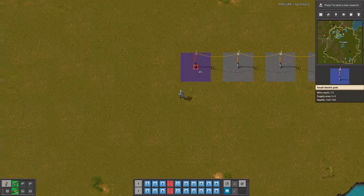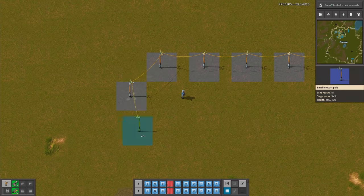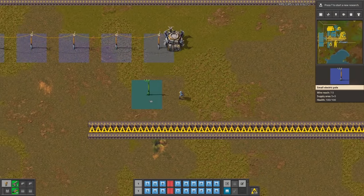Every beginner knows that when you place a power pole and keep pressing the left mouse button while moving, you will start to place new power poles at the maximum possible distance. This works in cars, trains, and spiders. But do you know what will happen in this case?